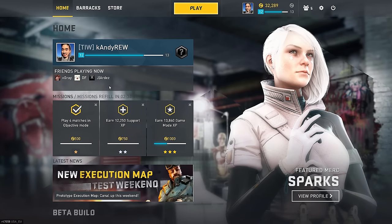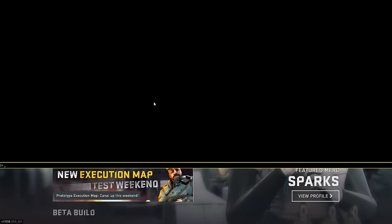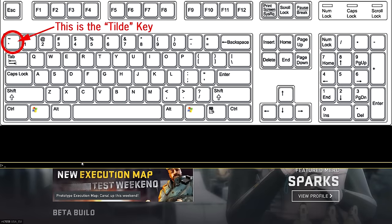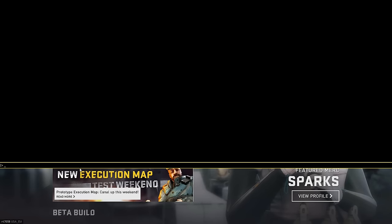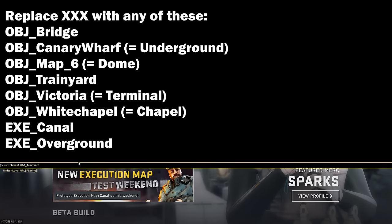We'll be dealing a lot with the description box of this video, so be sure to have that expanded - there's going to be a lot of code options to refer to. The very first thing we need to do is set up an empty offline server, which is pretty easy. Once you log into Dirty Bomb, hit the console key, which is the tilde key next to number one - the little squiggly mark. You should see a big black screen. Type in 'switch obj_xxx', replacing xxx with a map of your choice. I'll show them on screen, and I'll include a list of proper codes in the description.